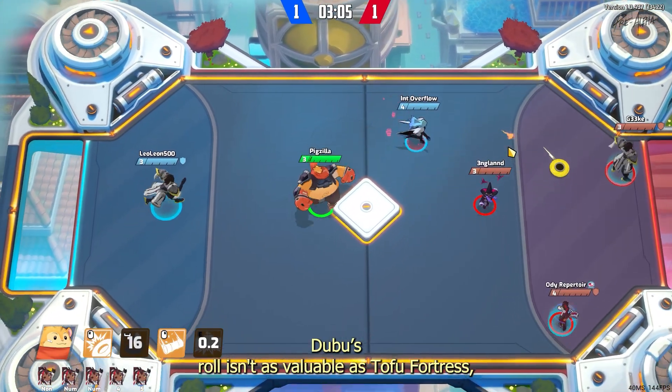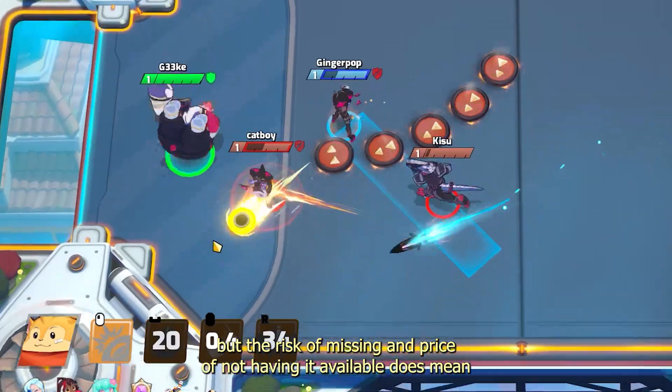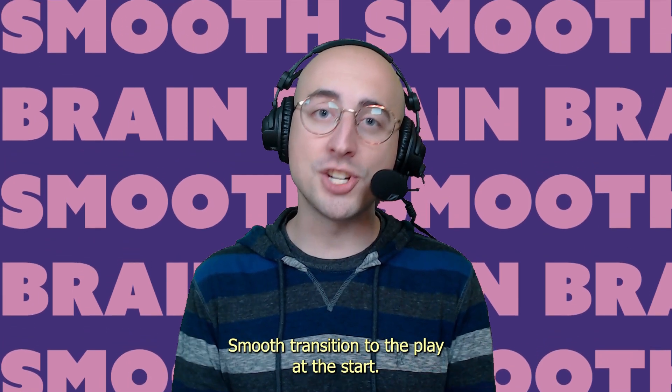Dubu's Rollout isn't as valuable as Tofu Fortress, but the risk of missing and the price of not having it available does mean it's safer to use Rollout when you have the chance.